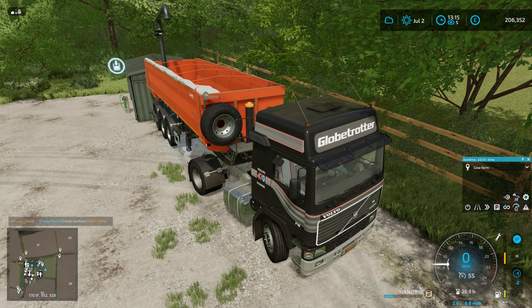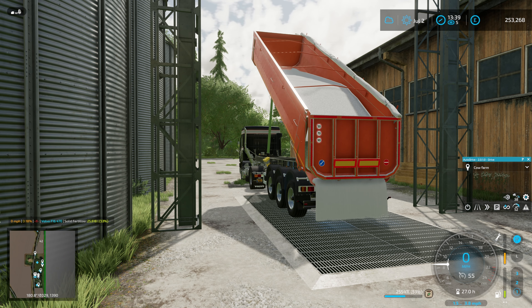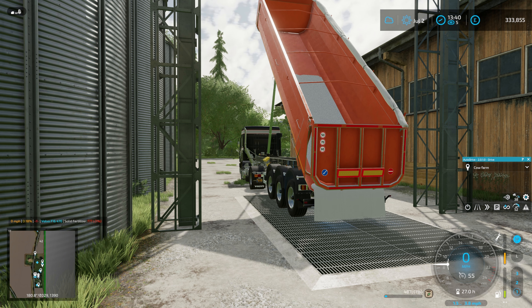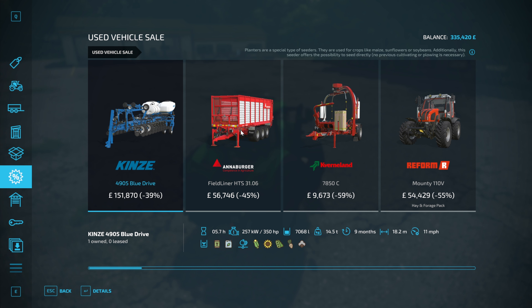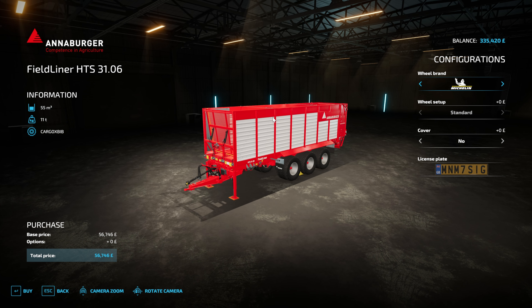So yeah, just basically trying to raise a bunch of cash because we do need a bigger forage harvester - a four meter header is not going to cut it. Well, it would cut it but it would take even longer. As you can see, this is bringing in a load of cash which is really good because we're going to blow most of that 128,000 pounds - in fact all of it. So got the 7250 up in store. First thing: Annaburger field lineup forage trailer, 45% off, 56 grand - bargain. I want a bigger silage trailer.